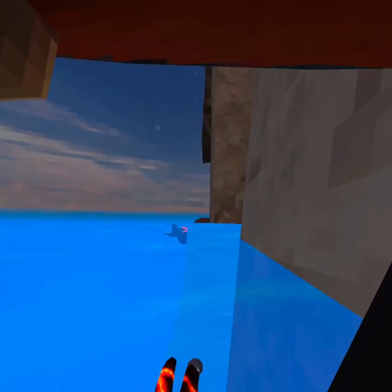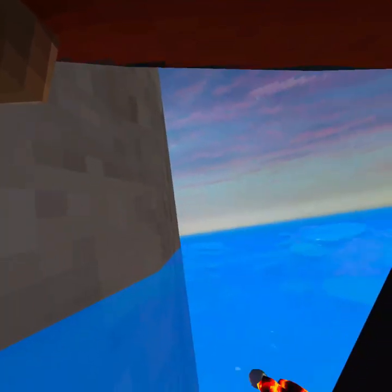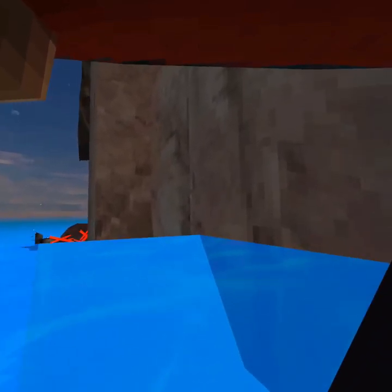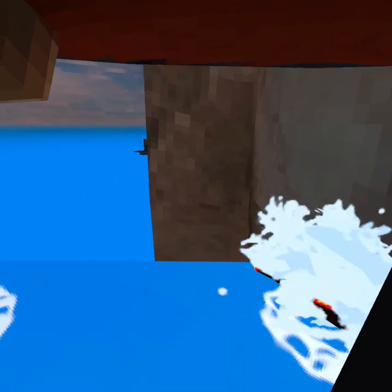And then after that, it's like endless water, basically. It might be kind of confusing, but you can just hold down the Oculus, maybe to reset your zone and stuff. Do not touch the wall at all though.